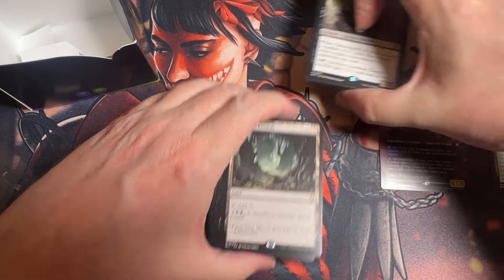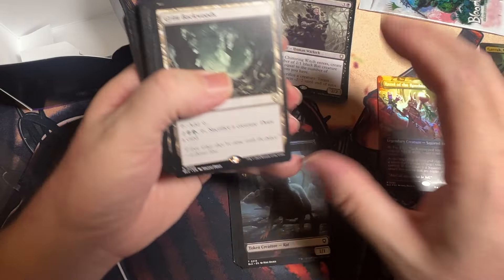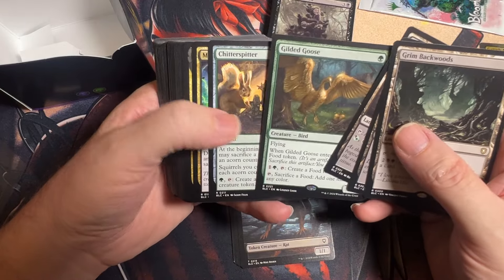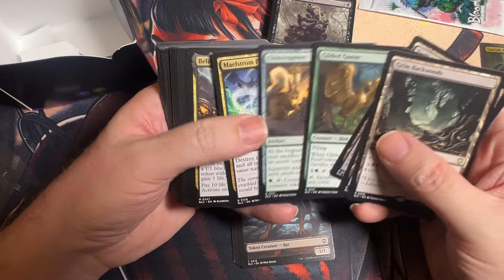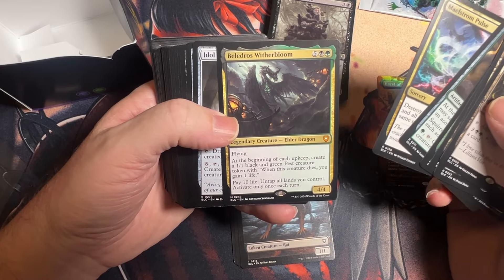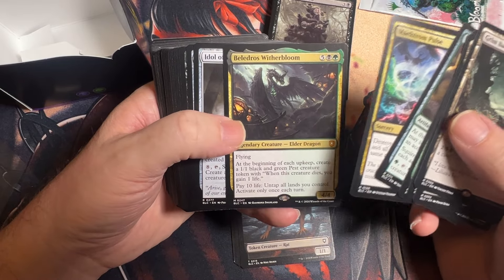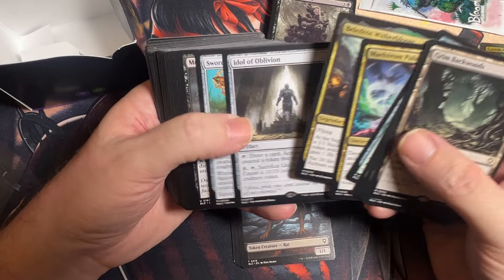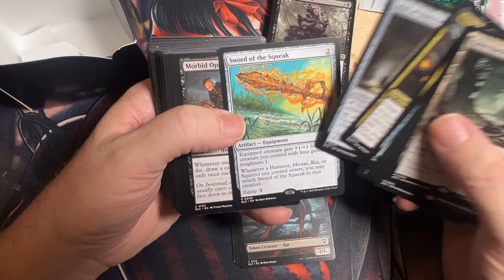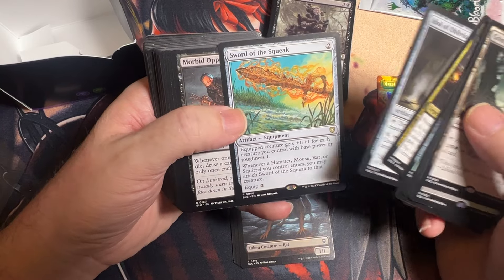I don't mind having the other art on the one that I picked up. Yeah, we got a lot of good lands, we got Birds — since I haven't made a squirrel deck this guy is supposed to be really good too. Somebody was talking about him.